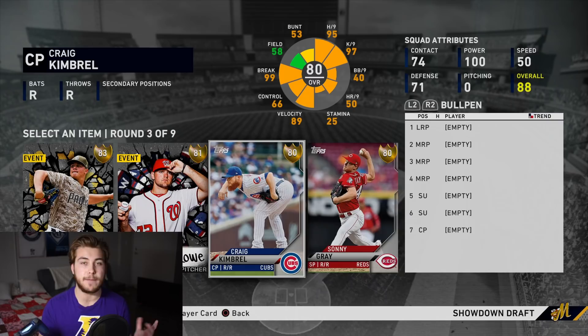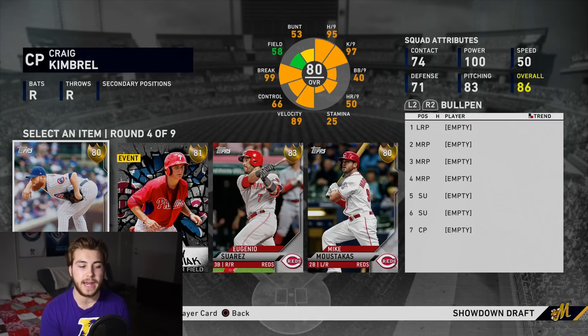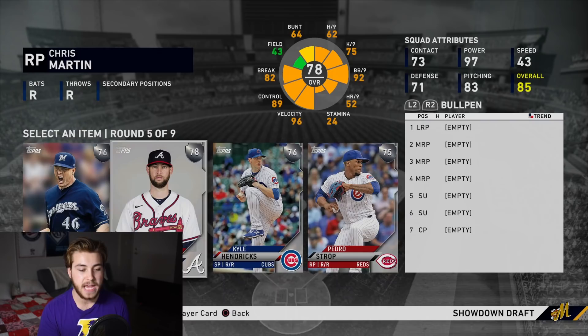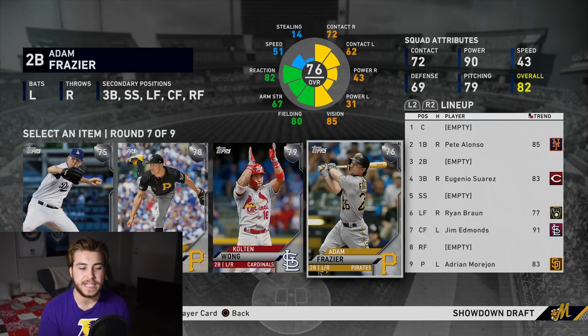I usually like to pick power, so it's kind of tough. I'm between Josh Bell and Pete Alonso - I'm going to go Pete, just because power can be so helpful, and it is on veteran difficulty so power is very important. You don't need big vision or big contact to keep your PCI up because it's such a low difficulty - it's going to be up regardless. I usually recommend to pick a starter. You're not seeing a whole bunch of reliever moments, so I would pretty much not focus on getting a good reliever. You're going to get a guaranteed silver in here anyway.